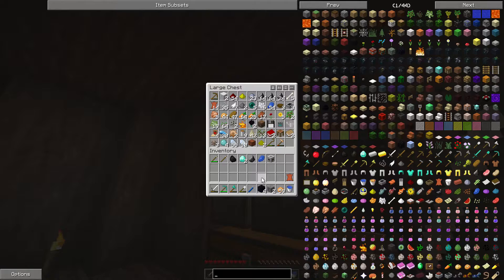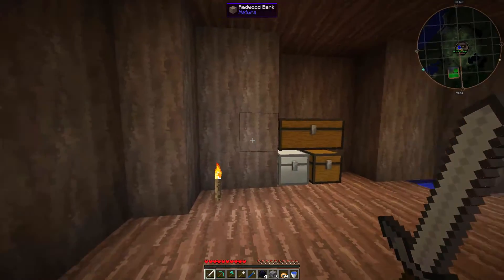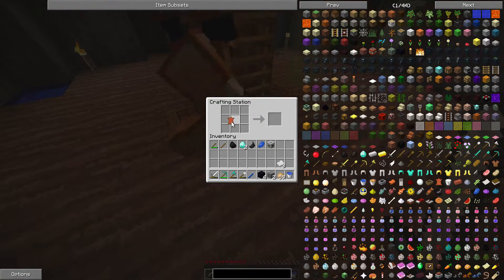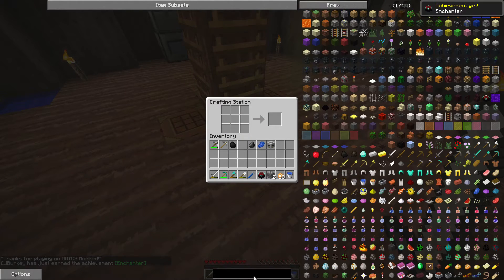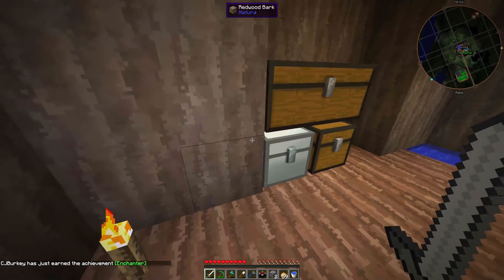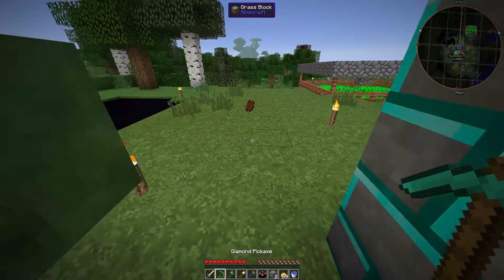All right, do we have any sugar cane? I think I grabbed some somewhere, I don't know where it is. Oh, but that's not how you make a book — how do you make a book? It's one leather and then three paper. I was about to get a little angry there. All right, enchantment table — there we go. Now we just need five gold and we have four.